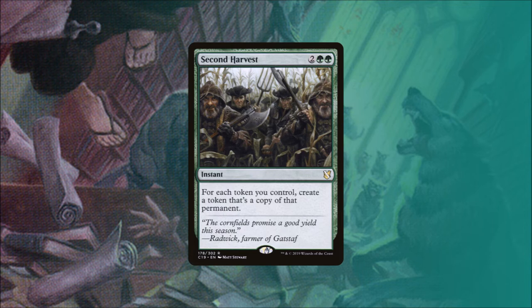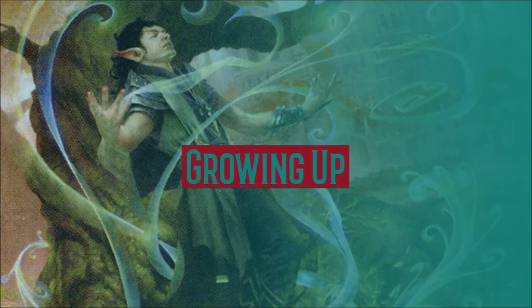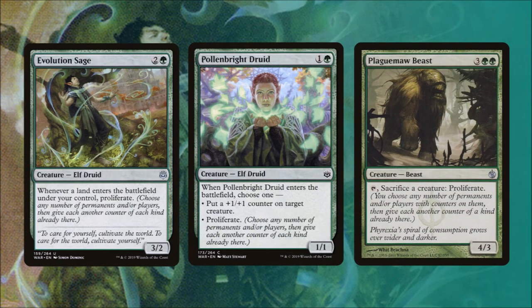Now that we have all our dogs in play, how do we make them into big threats? Evolution Sage is a 3/2 elf druid that says whenever a land enters the battlefield under our control, we proliferate. Pollenbright Druid when it enters the battlefield lets us put a +1/+1 counter on a creature or we can proliferate. Plaguemaw Beast says tap it, sacrifice a creature, and proliferate. All three of these creatures are excellent ways to make sure all of our little wolves with their +1/+1 counters provided by Arlen Chord can grow time and time again.